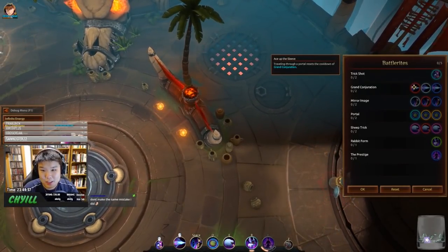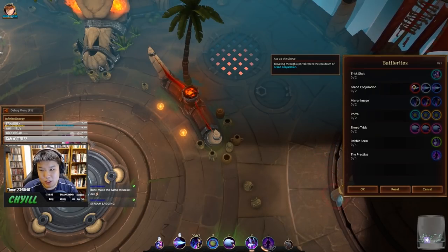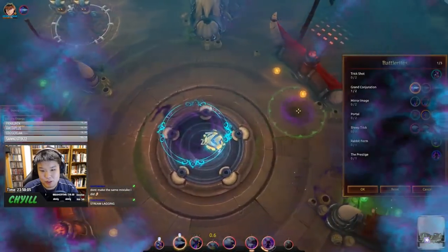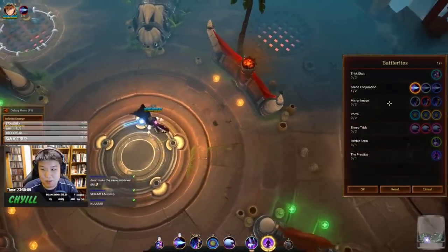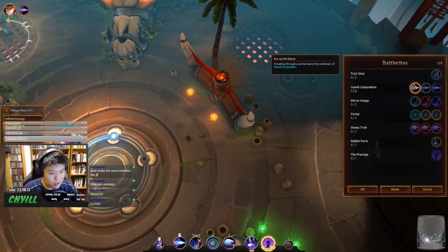Next is Ace Up the Sleeve — traveling through a portal resets the cooldown of Grand Conjuration. So you use Mouse 2, portal, exit, and use Mouse 2 again immediately. It's pretty good for some nice burst damage.